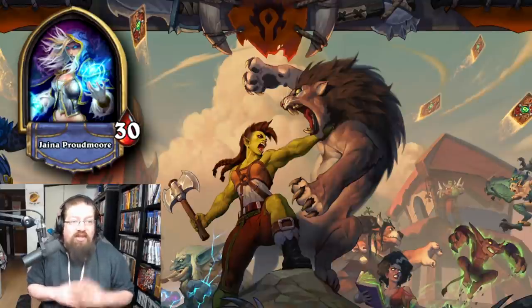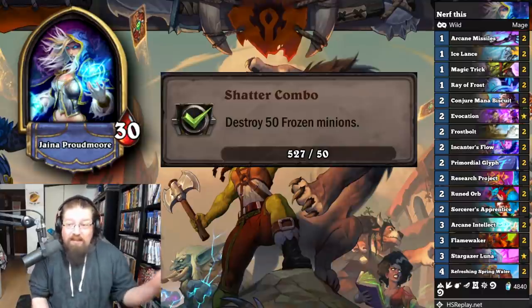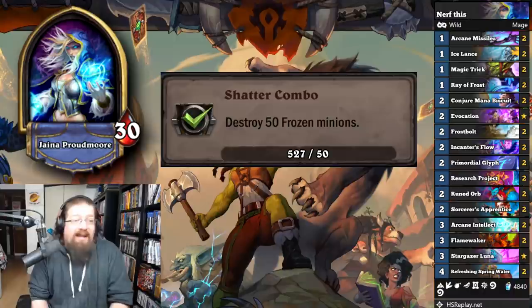Next we have the Mage achievements. 'Shatter Combo' — destroy 50 frozen minions. I just played APM Mage; you could play Spell Mage, whatever. You're going to get this done with Ray of Frost or any freeze spells like Blizzard. Pretty simple — not too much to it.